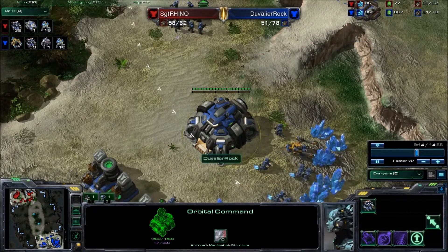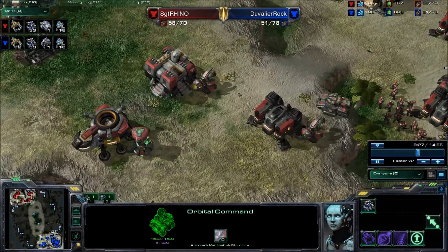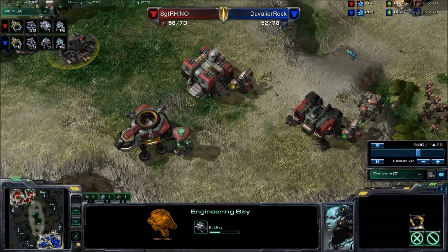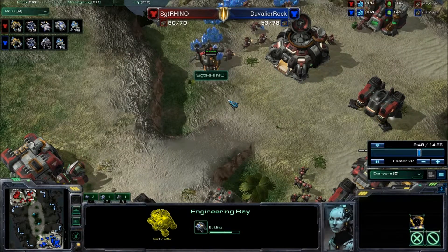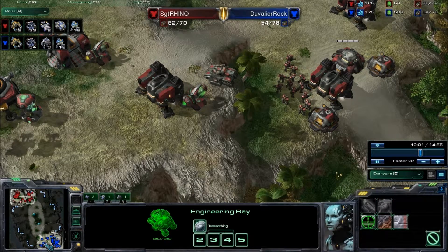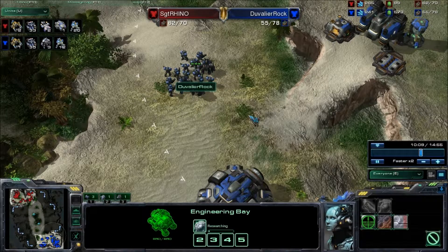Hate to say it, but in Terran v Terran with two bases you want at least two command center upgrades — two MULE call-downs, two scans — that proves really beneficial. As you can see I've already got medivacs going. I'm barely building my engineering bay so I'm a little slower on that, but I'm capitalizing on everything else. In Terran v Terran, if you're gonna see a banshee push you would have seen it by now.